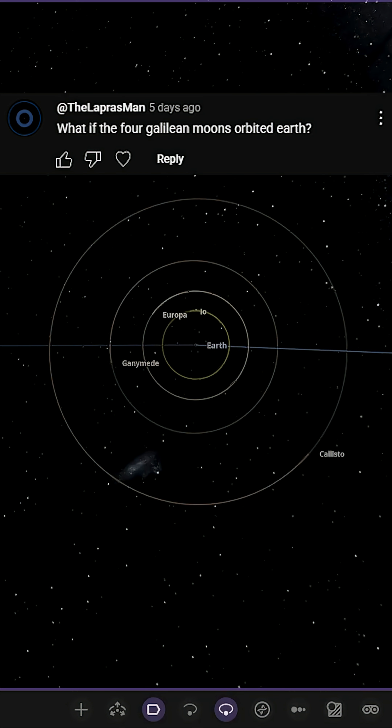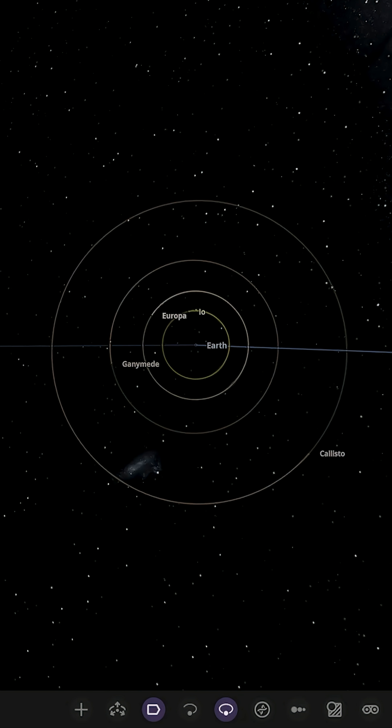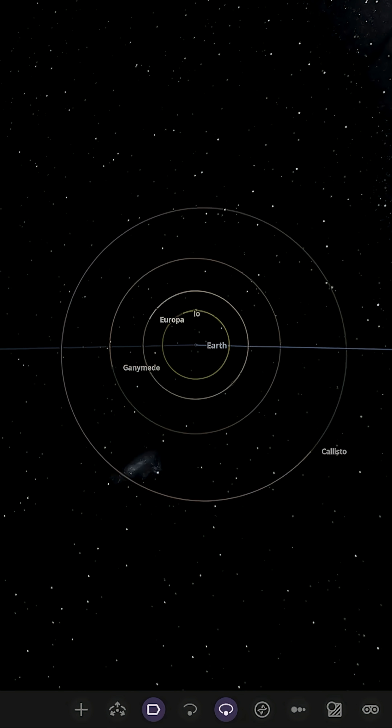What if the four Galilean moons orbited Earth? As you can see from this simulation, I've set the moons up around Earth at the same distances they are from Jupiter. The only difference is we have Earth instead of Jupiter, but we're a lot closer to the Sun and Earth doesn't have the gravitational pull that Jupiter does. Let's press play and speed up time slowly to see how long this lasts.